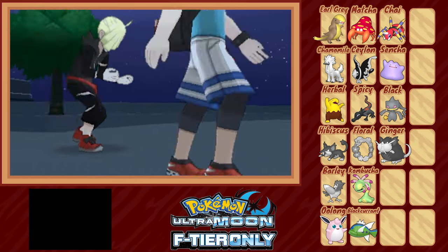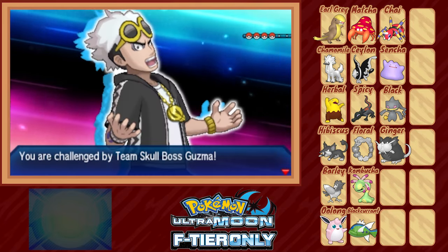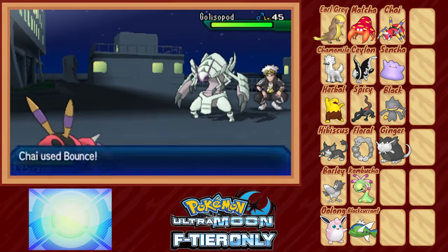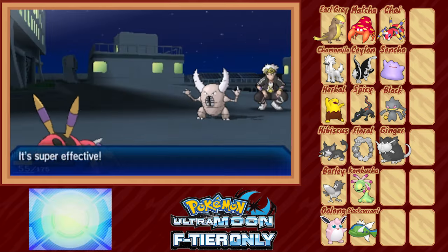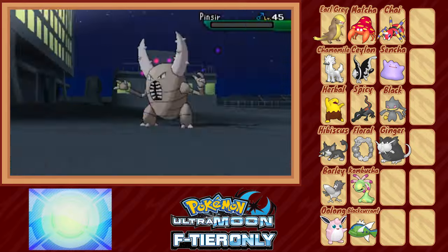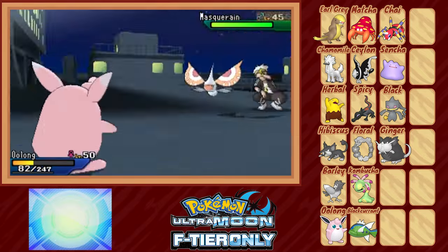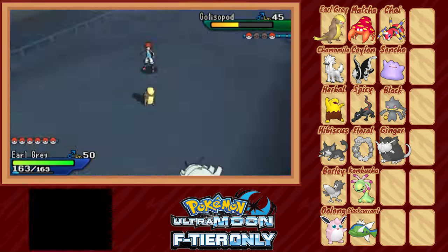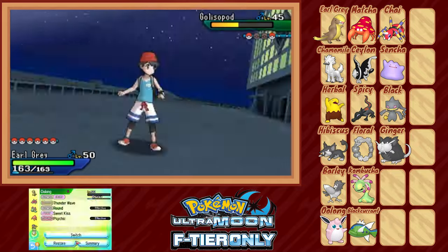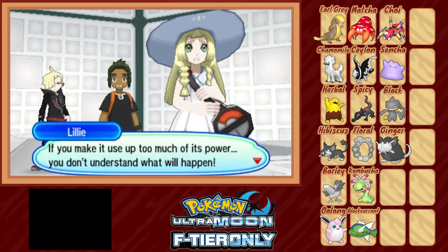A bit further in we find Guzma again — he must be working with the Aether Foundation. He leads off with his signature bed bug, but this time we have a creepy crawly of our own to bring to the fight. Chai starts off with a strong super-effective Bounce, crashing down a glass pod and immediately forcing Golisopod out via Emergency Exit. Pinsir is in next — Chai takes one Stone Edge fairly well, then Bounces again, bringing the nightmare down to a sliver of HP, quickly cleaned up by a Shadow Sneak. When Masquerain comes in we swap to Oolong, take two Air Slashes, cripple with Thunder Wave and Sweet Kiss, then bring in Earl as Masquerain hits itself. Earl outspeeds thanks to paralysis, and KOs with Fire Punch. For Golisopod's return, we tank First Impression with Black, then switch to Earl and KO it.